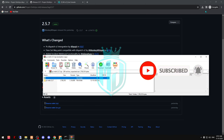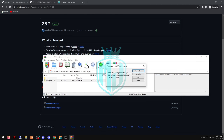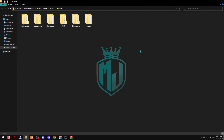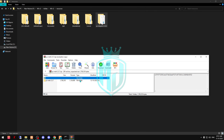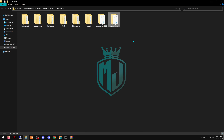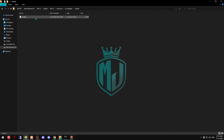Now open both files, copy them one by one, and paste them into your resources folder. Then rename both of them accordingly.